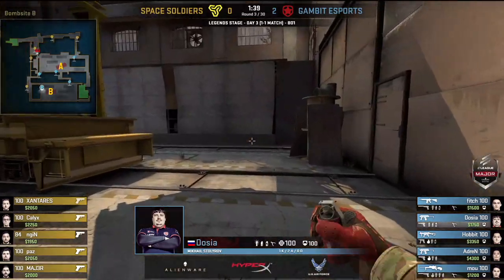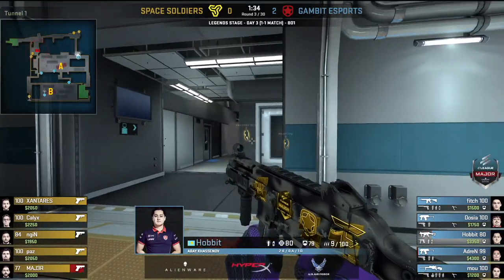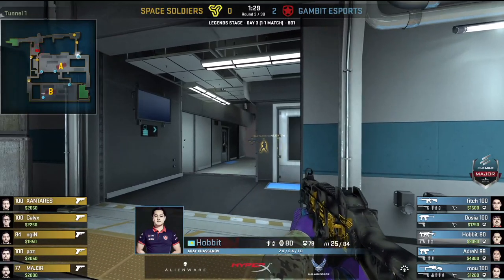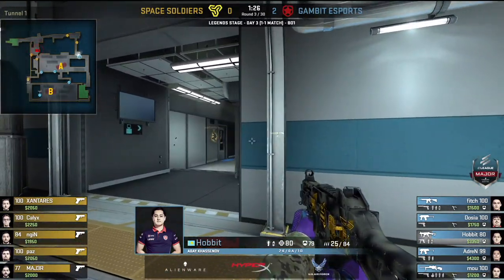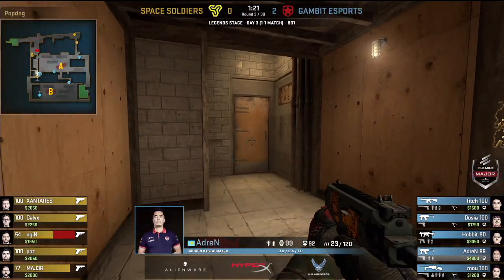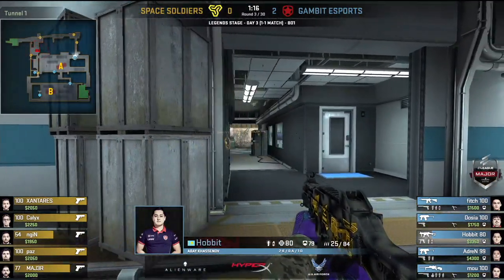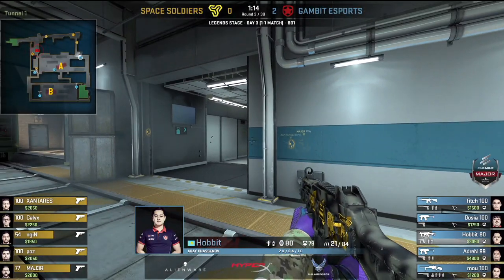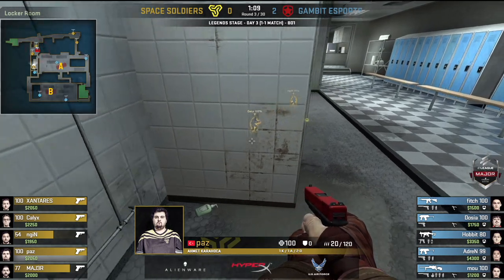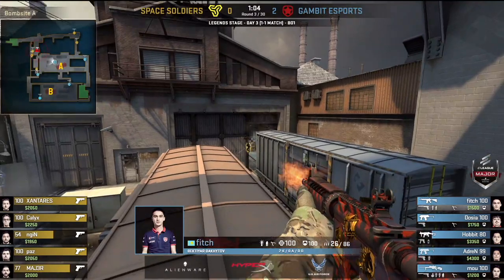They're not going to run into the blender this round — spread out once again, trying to get every edge they can. There aren't many edges available to Space Soldiers; only the sharp edge. It's not looking all too good, but that's the nature of how things go — Glocks and nothing else. Gambit not taking any risks here. Some teams might do a two-man alley push or get cheeky towards the B-Halls, but Gambit are just playing with discipline — holding, keeping everything simple, and awaiting Space Soldiers to come to them.